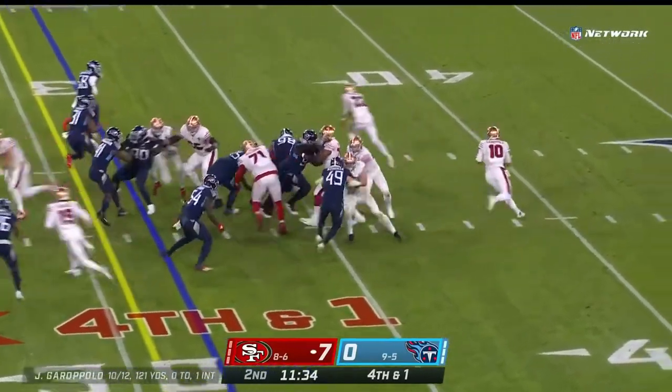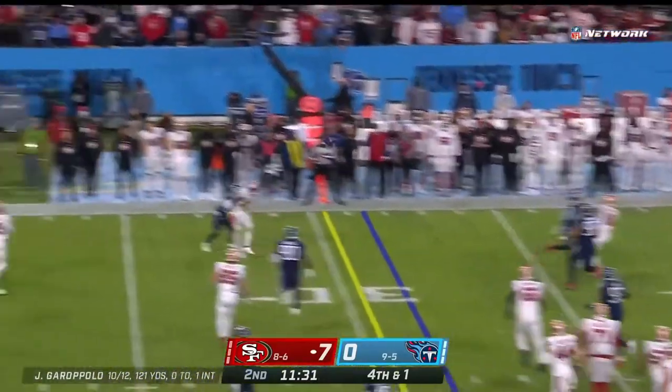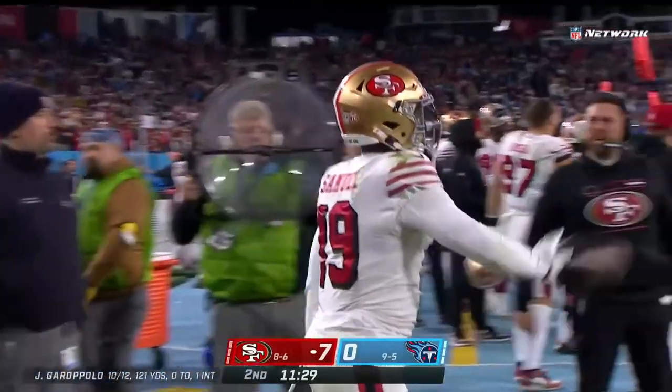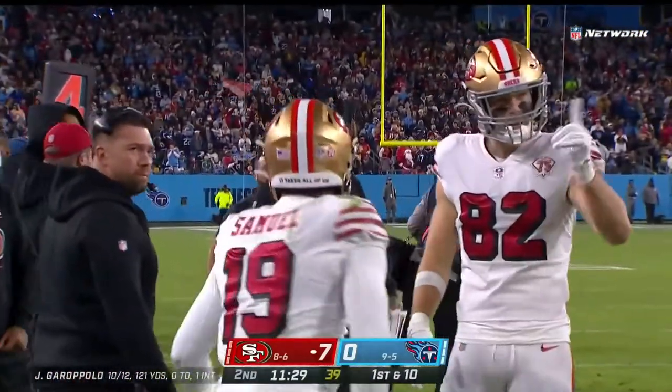Fourth and one, two tight ends. Garoppolo pressured, rolling out, in trouble. Throws — it is caught for the first down. Deebo Samuel on the cross, hauls it in, and the drive continues.